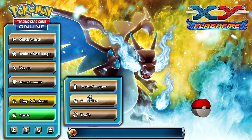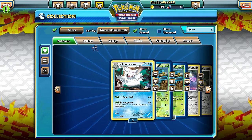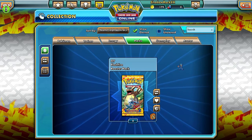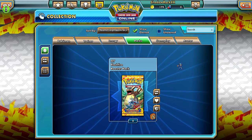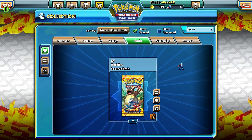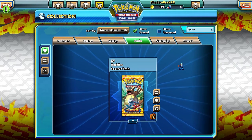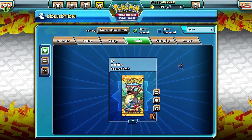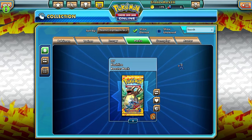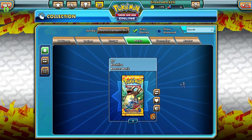Earlier in the week, around May 3rd, I went to Target and they already had X and Y Flash Fire packs out for sale. Not only were the packs out four days early, but they had a pre-release event that same day, which I thought was hilarious. I went to Walmart a couple days ago and they were also out early there too. Don't tell Nintendo - it's probably breaking embargo.